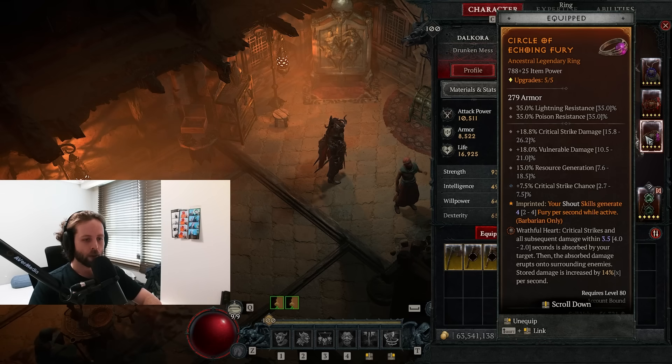Here is the wrathful heart itself: critical strikes and all subsequent damage within 3.5 seconds is absorbed by your target, then the absorbed damage erupts onto surrounding enemies, and stored damage is increased by 14% per second. The TL;DR is when you crit an enemy they start soaking the damage and then they explode that damage in a big AoE. It's about a 40-plus percent single target DPS buff and essentially turns every ability into a double-damage AoE.